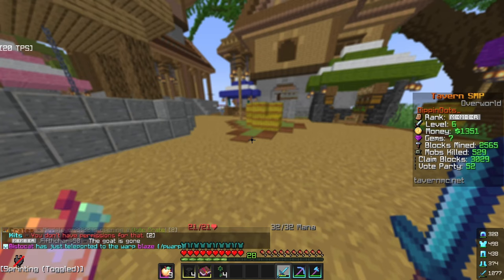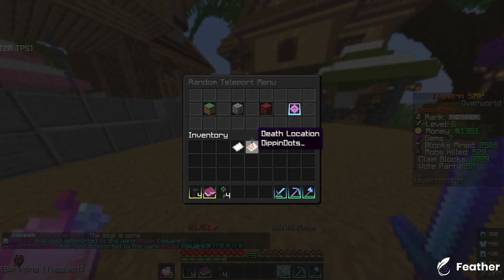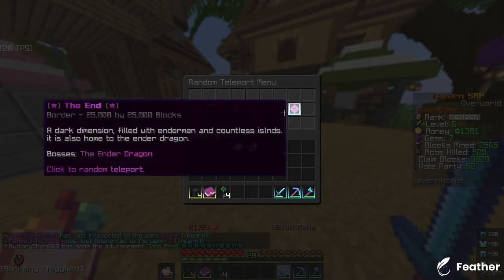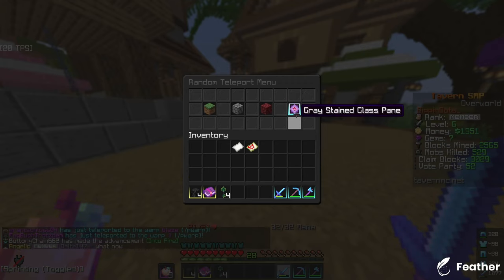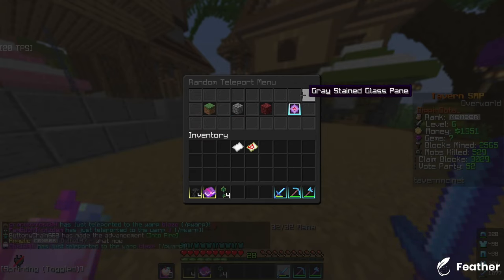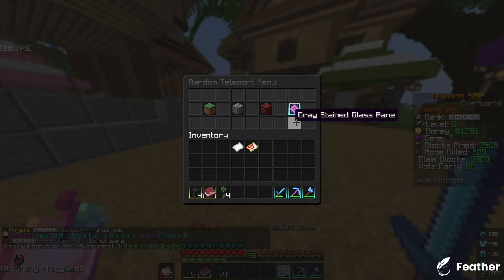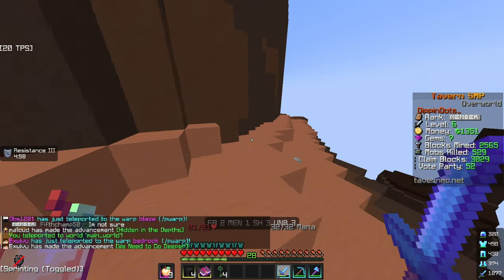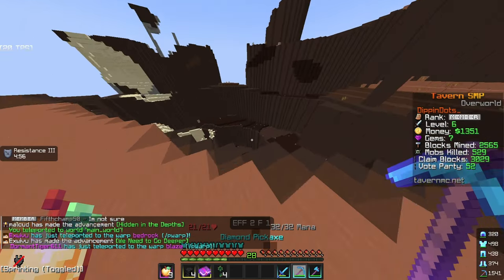Next, you want to do slash rtp. You can either go to the overworld or the mining world, nether, and the end — which I suggest you save for later. I'm not going to be covering that in this video, but if you want to see me go over that, let me know. Come to the mining world — it teleports you to a random location.